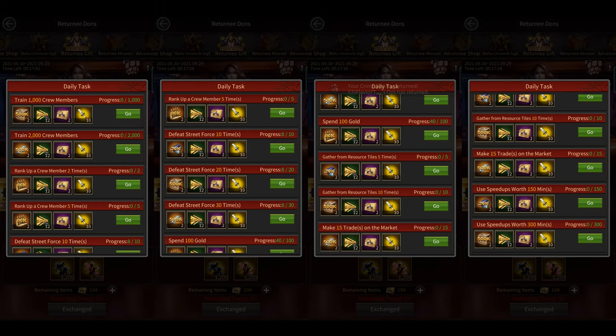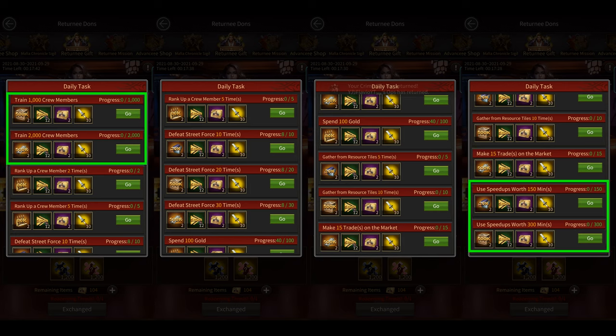If you want to quickly finish the two gathering tasks in this event, which require you to gather from 5 and 10 tiles respectively, you can simply send out one biker march to a tile 10 times, and both of those tasks will be done in seconds, since you're only required to gather from 10 tiles and not actually finish them. For the training and speed up tasks, if you're low on time and didn't train enough troops, you can simply train 2,000 tier 1 troops and use some speed ups to finish them quickly.